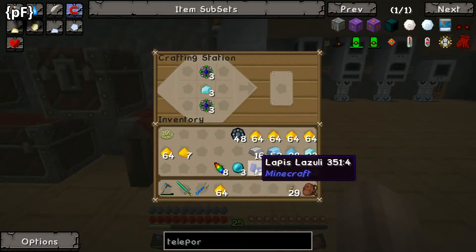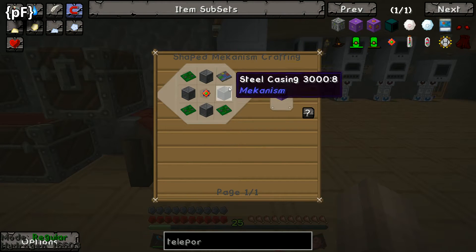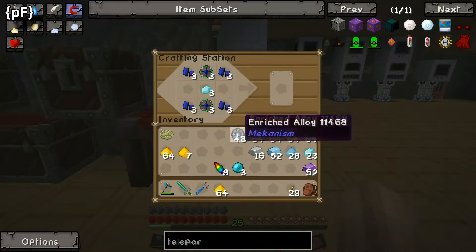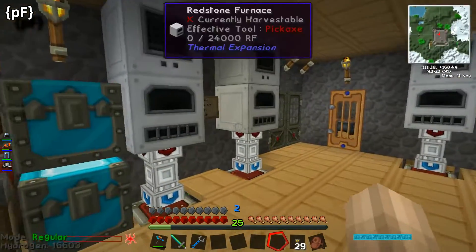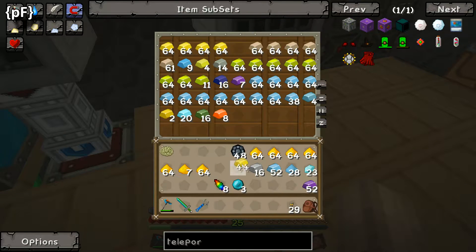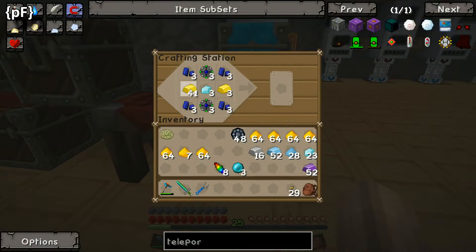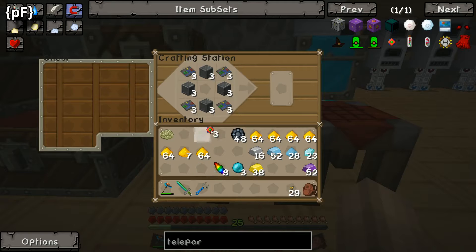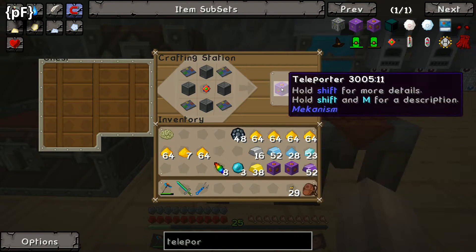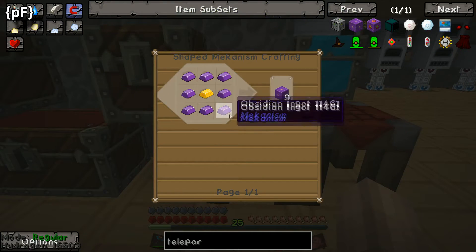I'm really gonna have to start sorting this out so I know better what's going on. There's the lapis we need for the three teleports. We need some gold as well. We have three teleporters - one, two, three. That means we've got 52 ingots so we can start building these teleporter frames.